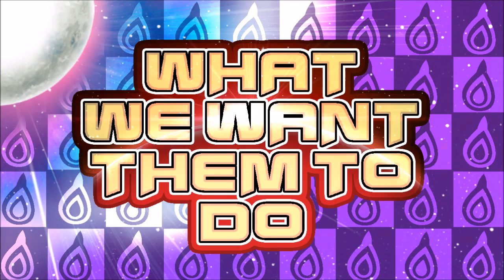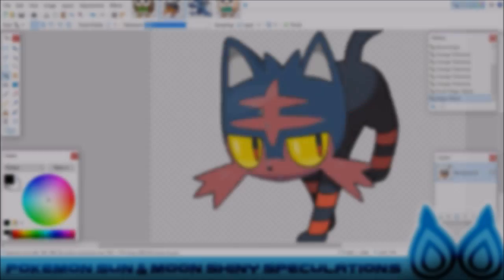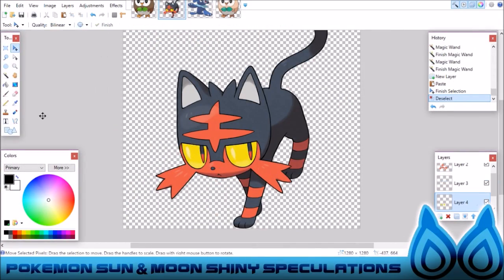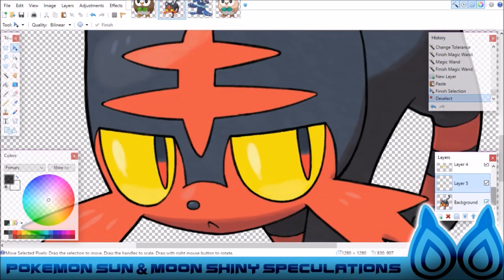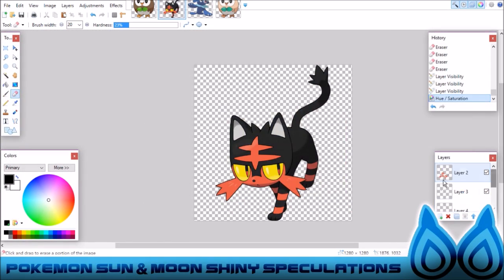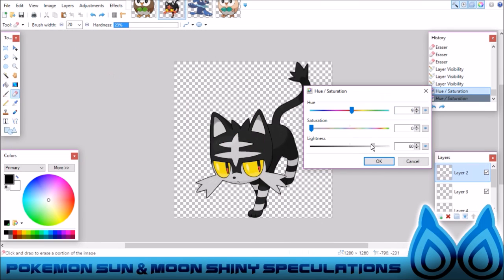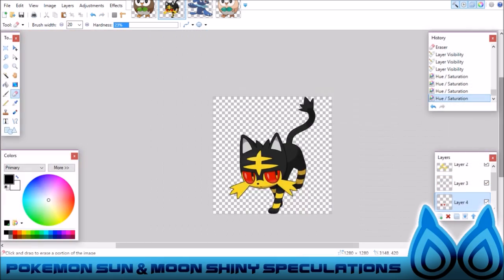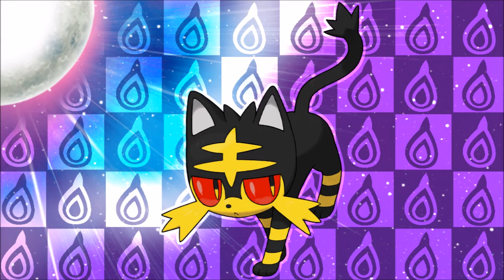That would be a good shiny, but we think they can do better. So here comes Cool Shallow's interpretation. He thinks we need to have something that is a little bit more outlandish — something cooler and more striking, not just a color swap for a habitat. So why not give him some flashing accents, some nice yellow colors? Keep that dark black because it's a good base, and give him some nice cherry red eyes to keep him looking a little bit menacing. Here we are with that final form — he's looking real menacing and ready to go.